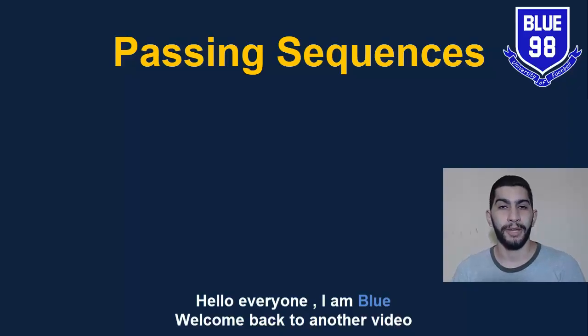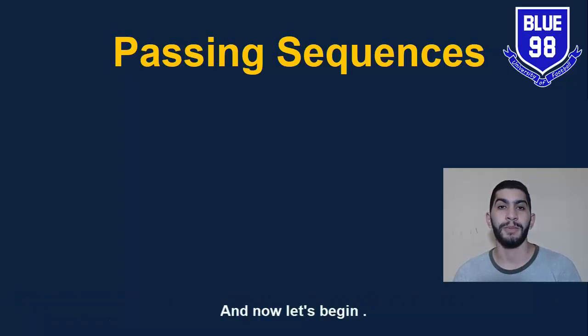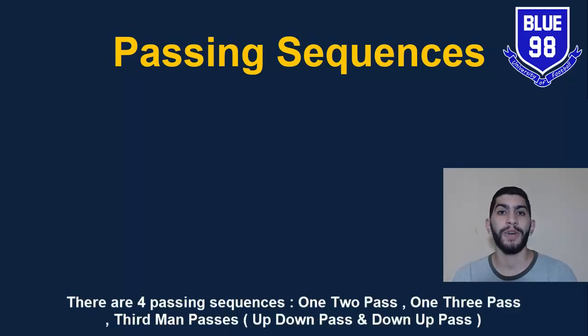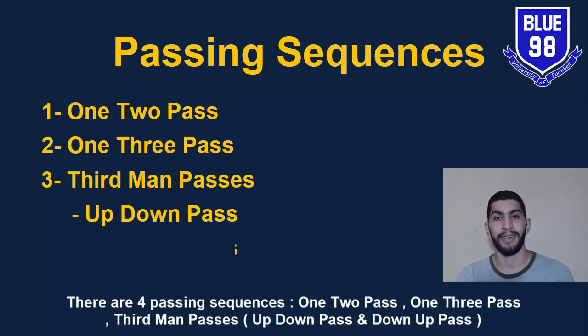Hello everyone, I'm Blue. Welcome back to another video. This video contains the most effective passing sequences that can trick any defense and break it easily in a few seconds. It doesn't matter which version of FIFA you are playing, because this video can apply to any version of any football simulation game, not only FIFA 22. Now let's begin. There are four passing sequences: 1-2 pass, 1-3 pass, third man passes, up-down pass, and down-up pass.